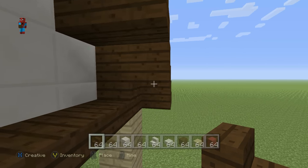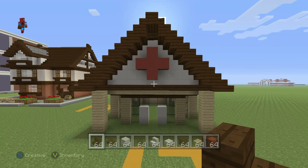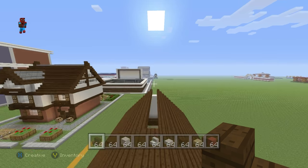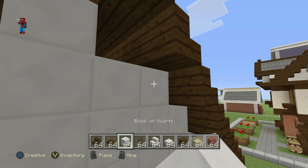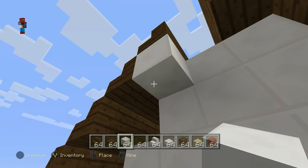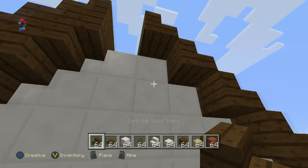Remember to place upside-down dark oak wood stairs underneath the overhanging layer of dark oak wood stairs. And there you go — that's the front of your pharmacy done pretty much. If we come to the back of the pharmacy, we just have to do a very similar thing — place an extra layer of block of quartz underneath the roof here.